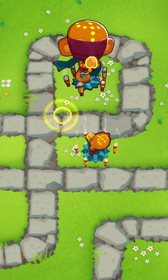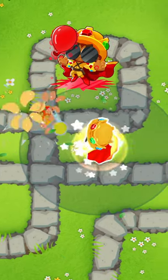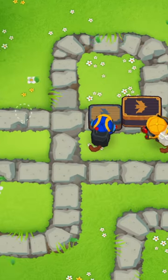A similar interaction can be observed when using Sai, which takes a little while to pop it but eventually gets the job done, and by using the Bloom Master Alchemist, which is going to turn it into a red balloon first and then pop it.